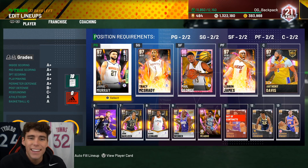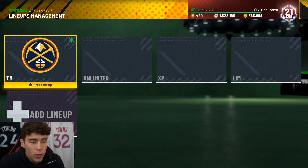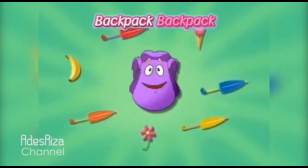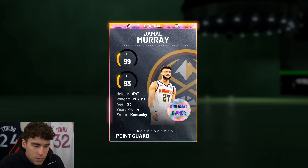What is good, it's your boy Ty back here with another video. In this video today we are going to be doing the new Galaxy Opal Moments Jamal Murray gameplay. These players are obtainable within the heat check packs. If you are new to my channel, please smash that subscribe button as we're on the road to 58,000 subscribers. Shout out to my guy OG Backpack for letting me hop on his account to make this gameplay possible.